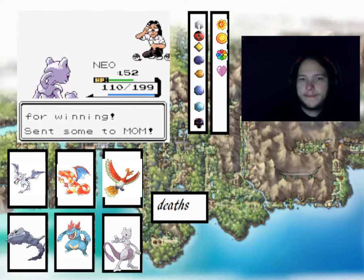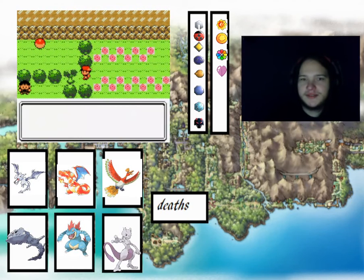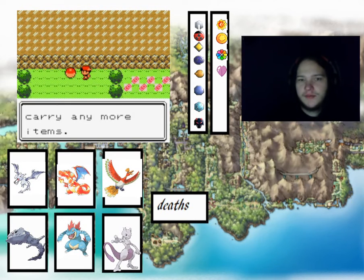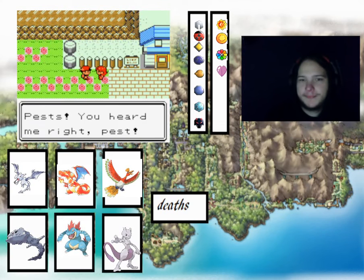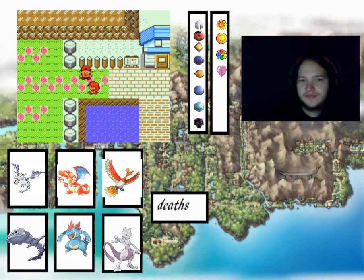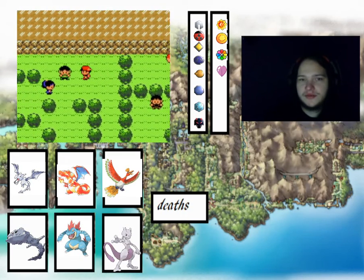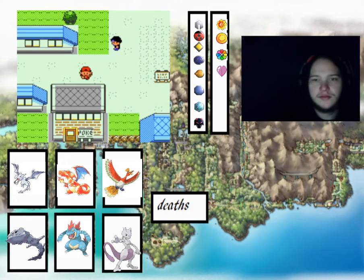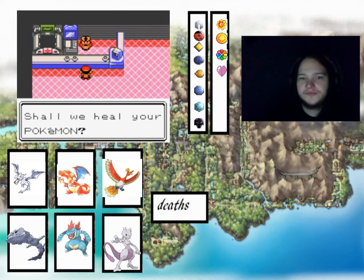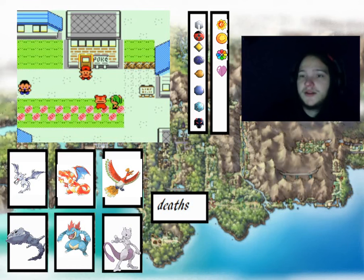We got past that trainer and we got a Nugget! We got a Pokemon with HM Cut and a Miracle Seed. I think we've now completed the Nugget Bridge section. We can now go heal and then next episode we'll be taking on the gym. Get to the Pokemon Center. Thank you for watching - please like and subscribe, until next time, see ya!